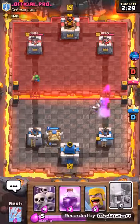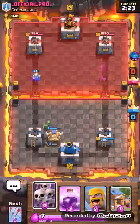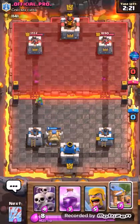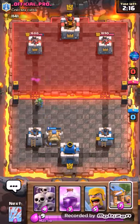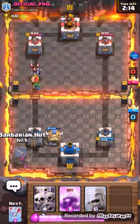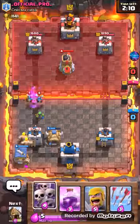Now what people think is that when you place down the barbarian hut, you have no elixir. That's not entirely the case. Look at this — the barb hut goes down and I still have 5 elixir. Oh gosh, the bomb tower. Darn it. I hate the bomb tower. This is bad.